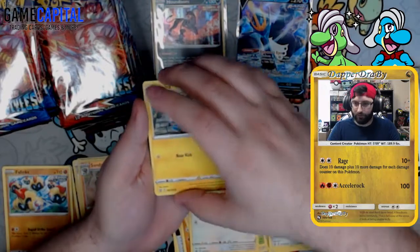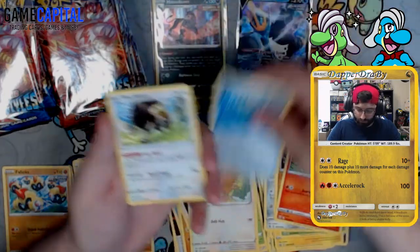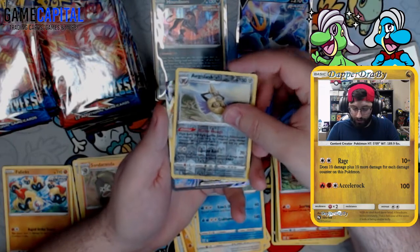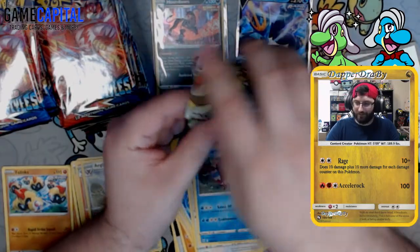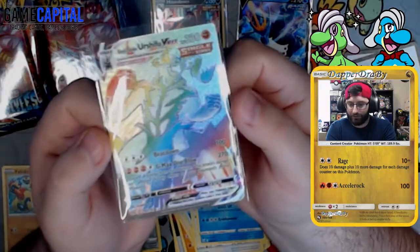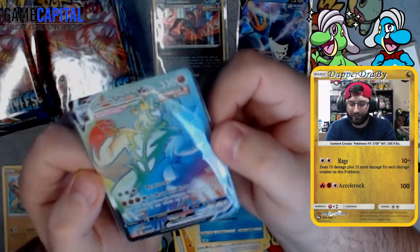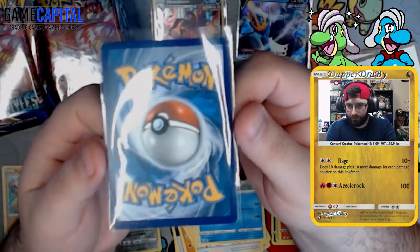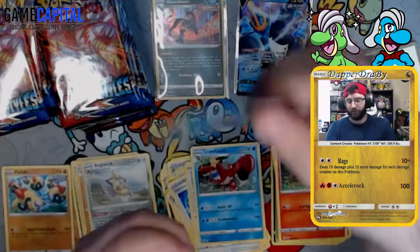Pack five: fire energy, Shinx, Snom, Pawniard, Mankey, Sizzlipede, Rapid Strike scroll, Buffalant, Crawdaunt, reverse is an Aegislash, and we got the Rainbow — Single Strike Urshifu VMAX Rainbow! There's the big hit, right there. That's what I've been calling the Pride cards lately. Looks pretty well centered too.